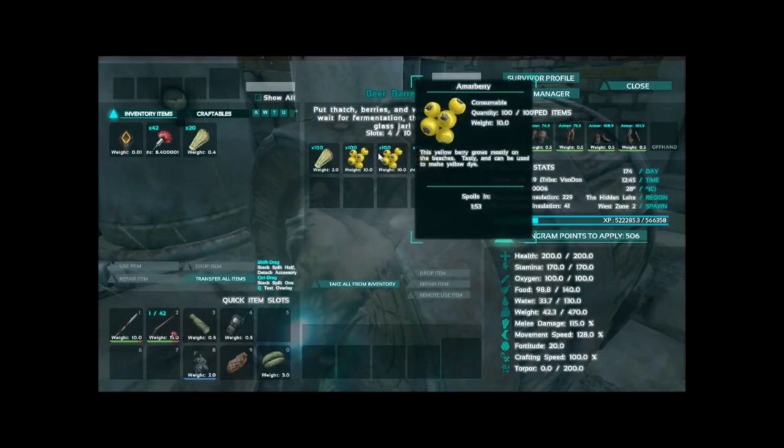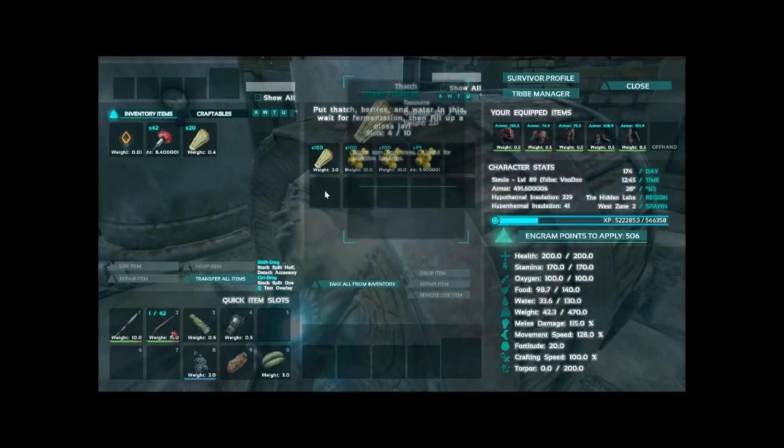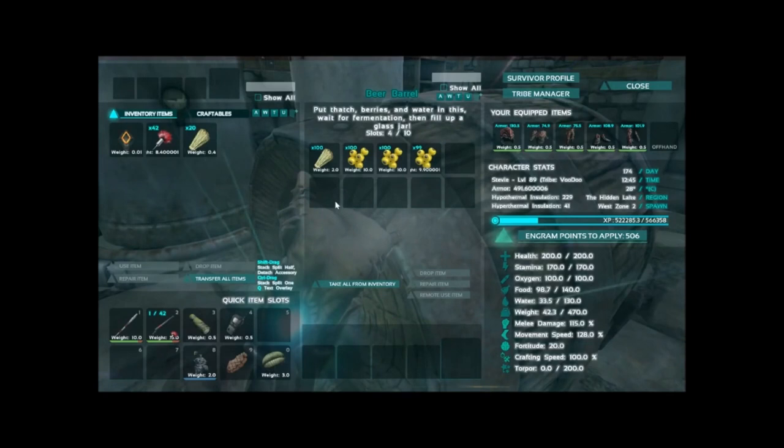300 berries will definitely be enough. With 100 thatch that will get you 2 beers over the 6 hour period. Just leave it and let it be. I have 100 thatch here — that's 20 over, so there will be 20 left over.